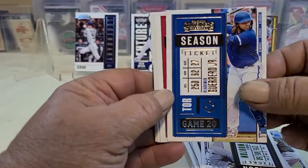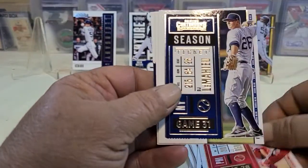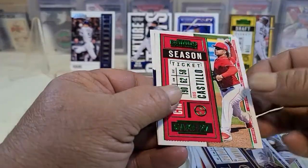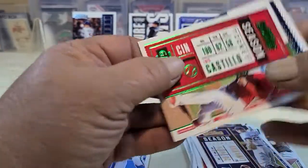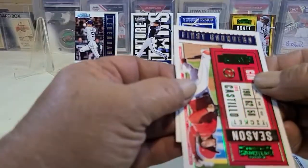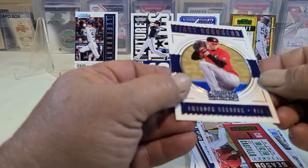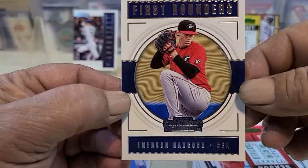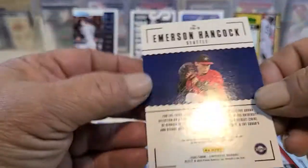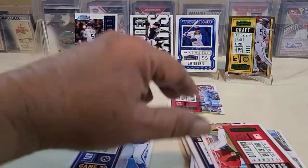We got Vladi Jr. — that's a nice card. Then a Castillo green parallel and a First Rounders card for Emerson Hancock of the Seattle Mariners — definitely a nice card. I'm having a problem with my camera wanting to focus in.